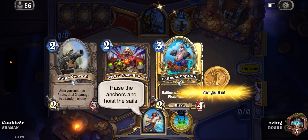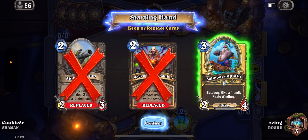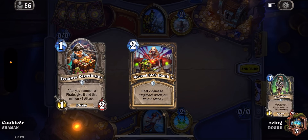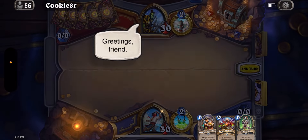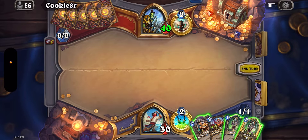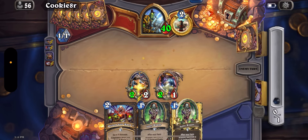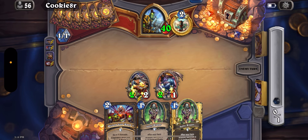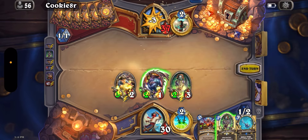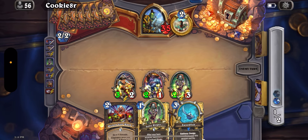Okay, Shaman — most likely Reno Shaman. I don't keep Ship's Cannon when going first; we need those one-drops. Treasure Distributor is the best one-drop. Most likely Reno Shaman — this is a bad matchup. They have so many efficient turn-three sweepers. If they have it in hand or have ways to draw their overload cards, it's really really hard.